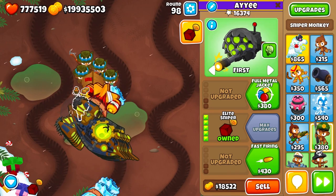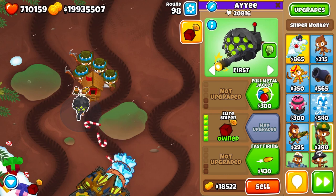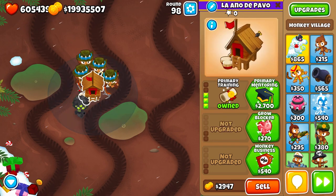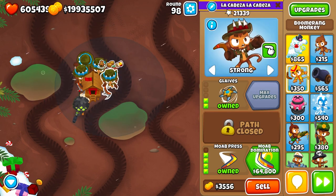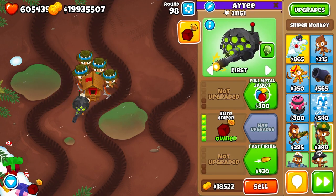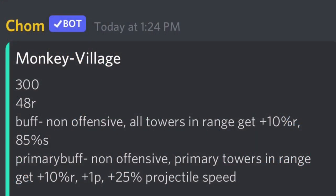I'll show examples of when it is significantly better, and in some cases it can even double the damage of your primary towers. In that example, the elite sniper got 700 more pops from beating round 98, which is an increase, but in multiple tests it's a little bit lower, and the increase from primary training onto other towers for support isn't very good and not really worth it.